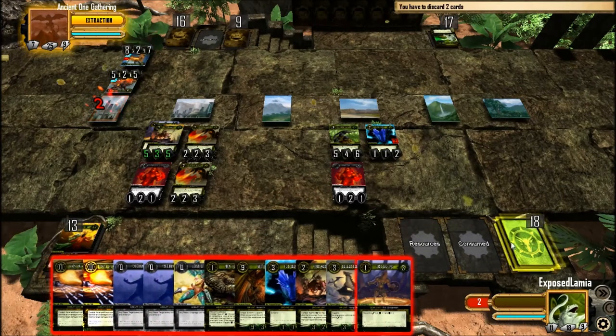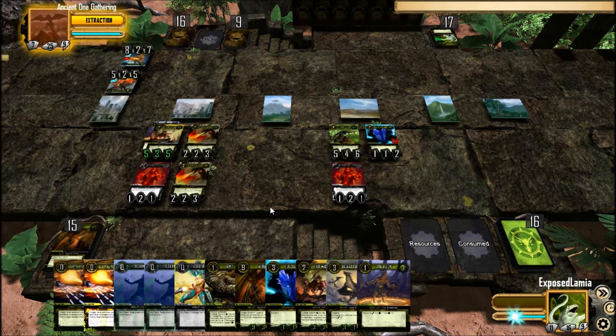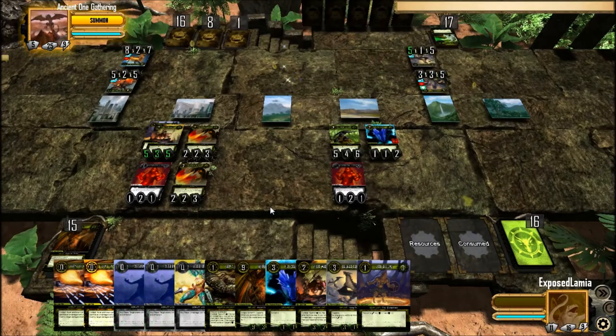Extraction phase — yeah, that hurts. I lost a distortion and another Kuwath. That's my last Kuwath, but I'm not worried about it because I already have one in my deck and he's unique. What's he going to do? Summon a Rakyar over there, and a Rakyar Brood.